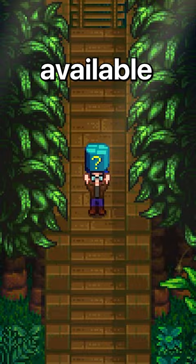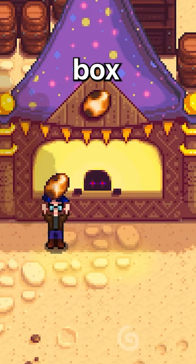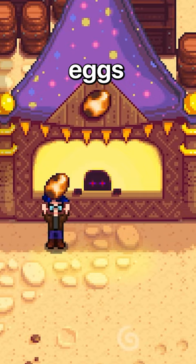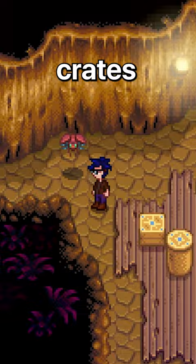Now that they're available, how exactly do you get them? Digging up artifact spots, fishing up a treasure chest, and mining will all give you a chance to find a Mystery Box. The Desert Festival Merchant will also trade you Mystery Boxes for Calico Eggs. The Trout Derby and Squid Fest have Mystery Boxes in their loot pools, and other activities like breaking crates, defeating monsters, and cutting down trees can all give you a Mystery Box.